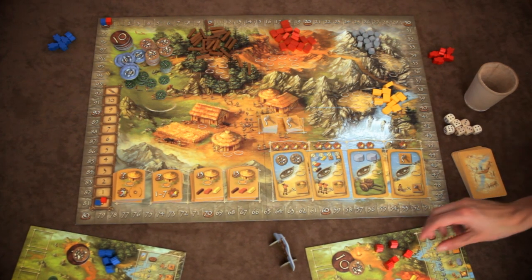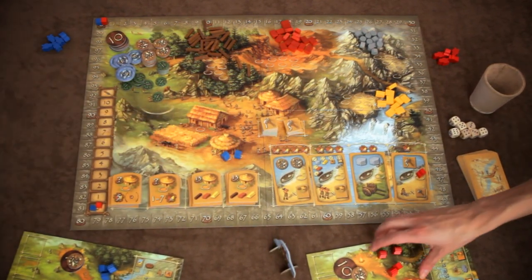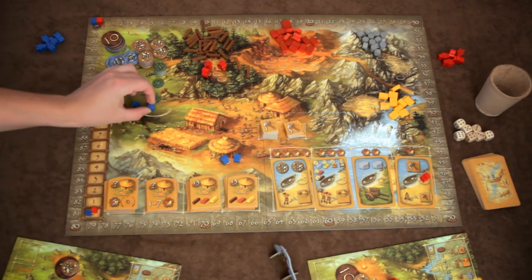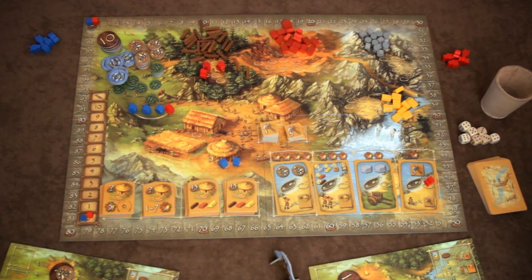During the worker placement phase, players take turns putting their people tokens in the action spaces of the main board. On your turn, you can place your tokens in one area, and their number is limited by the amount of available spaces. There are two exceptions: the hunting ground, which has no limit at all, and the hut, which requires exactly two tokens. You can't place any more tokens in an area that you've already placed tokens in on earlier turns, even if there's room left.